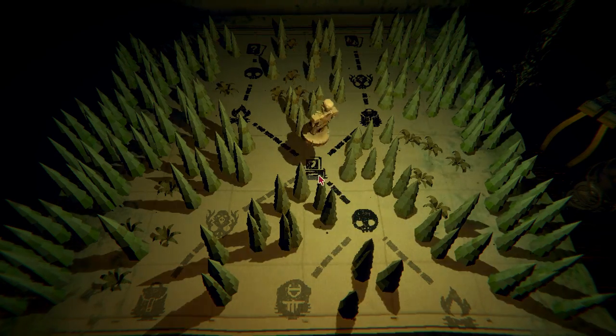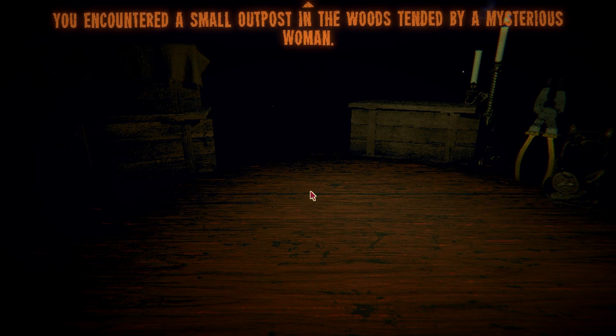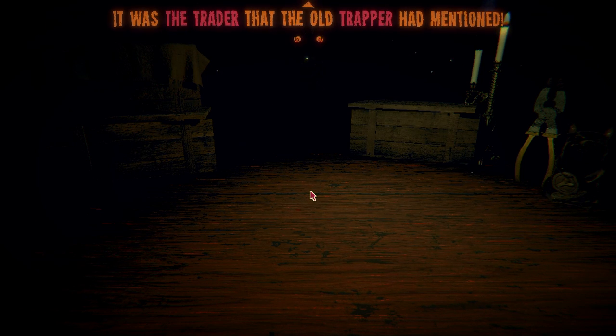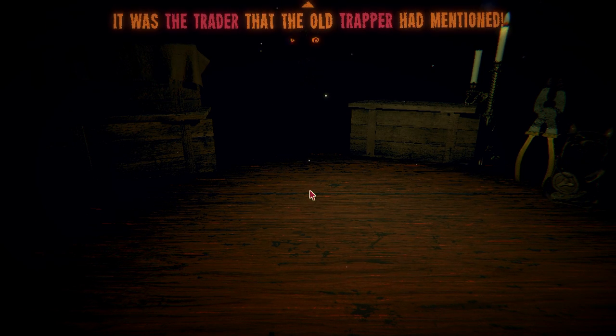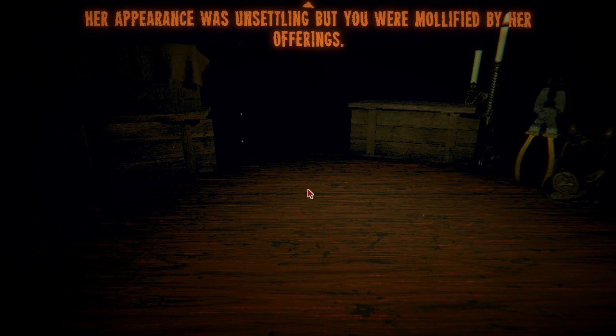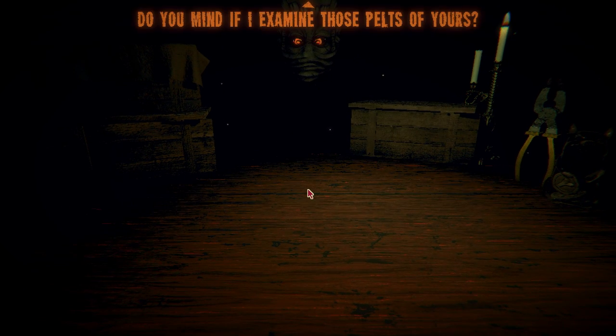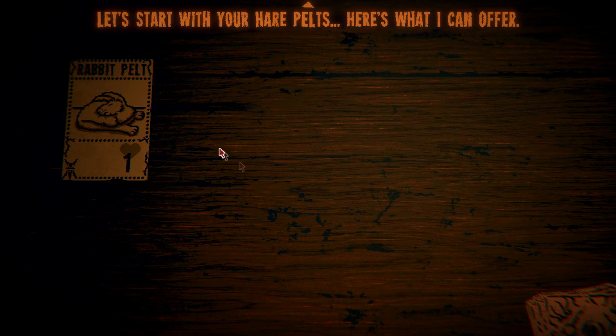You encountered a small outpost in the woods tended by a mysterious woman. It was the traitor that the old trapper had mentioned. Her appearance was unsettling, but you were mollified by her offerings. 'Do you mind if I examine those pelts of yours?' I have one pelt. 'Let's start with your hare pelts. Here's what I can offer — take your time.'